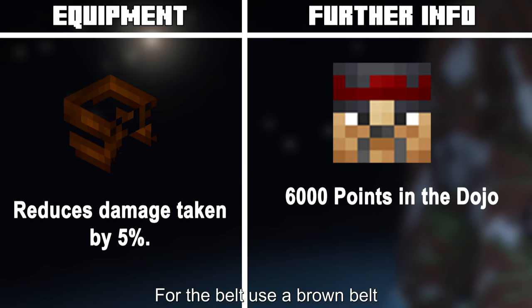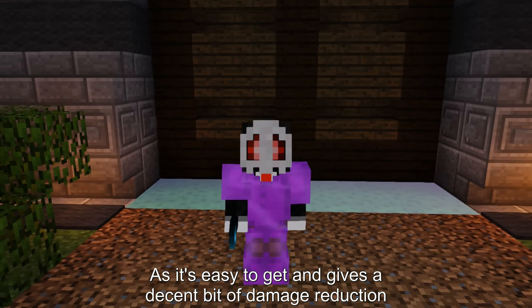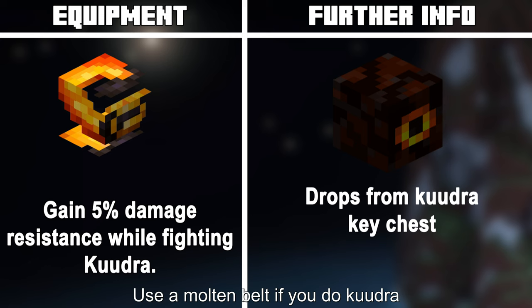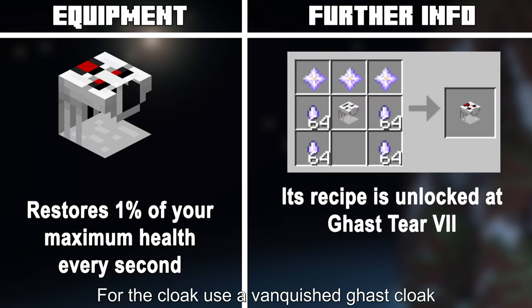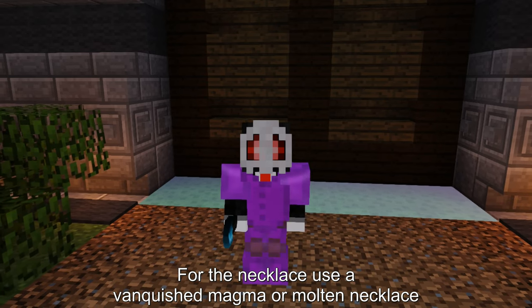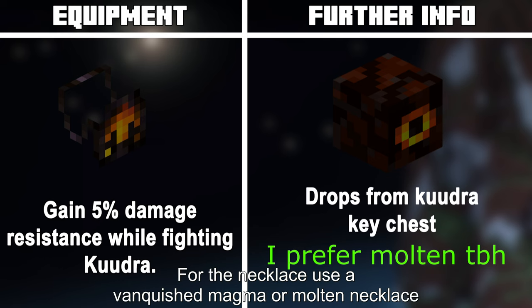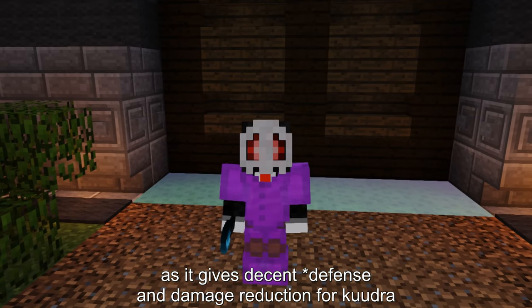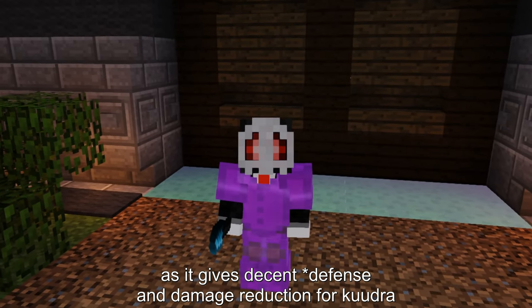For the belt, use a Brown belt, as it's easy to get and gives a decent bit of damage reduction. Use a Molten belt if you do Kudra. For the cloak, use a Vanquished Gas Cloak, as it makes you die less. For the necklace, use a Vanquished Magma or Molten necklace. For the gloves, use a Molten bracelet, as it gives decent defense and damage reduction for Kudra.